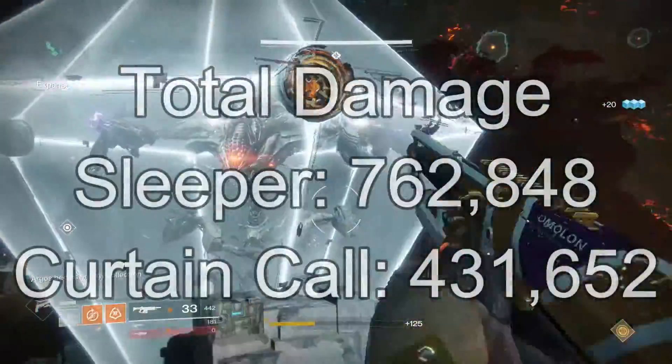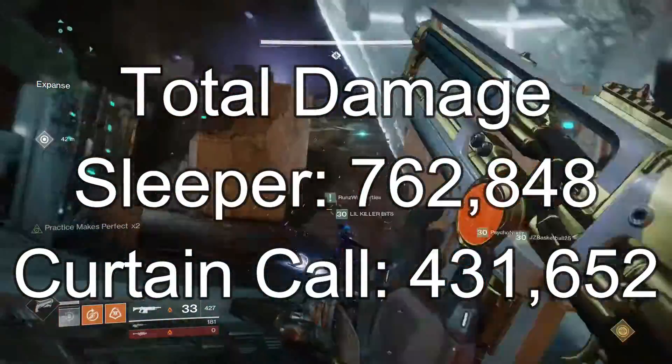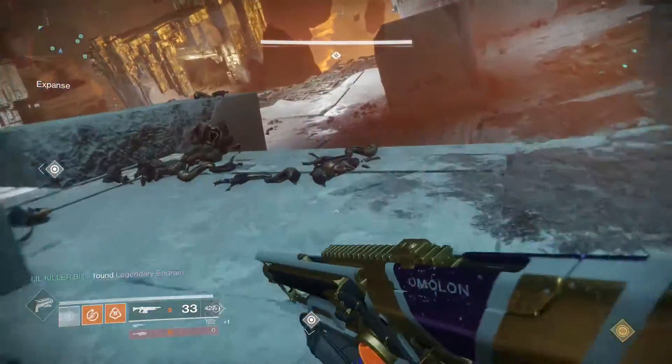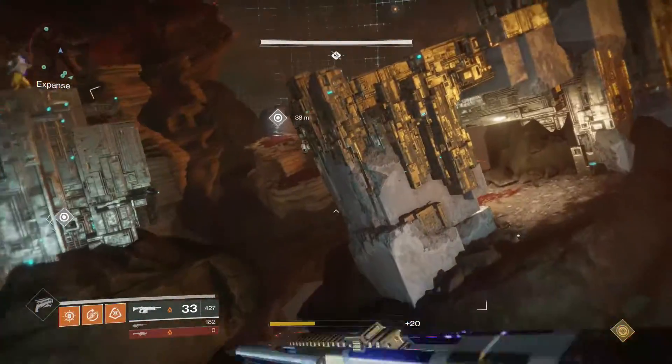The Sleeper nearly doubles the Curtain Call's damage, which is insane — I did not think the difference was that much. Based on these numbers, the Sleeper Simulant is much better at putting out damage. There are some other facts to consider though: with the Sleeper, if you miss a critical point you're doing half — maybe even less — damage.